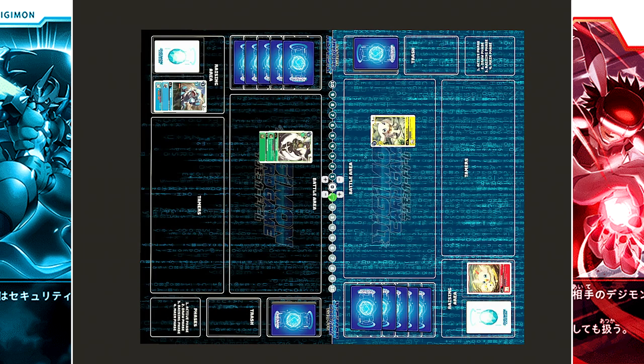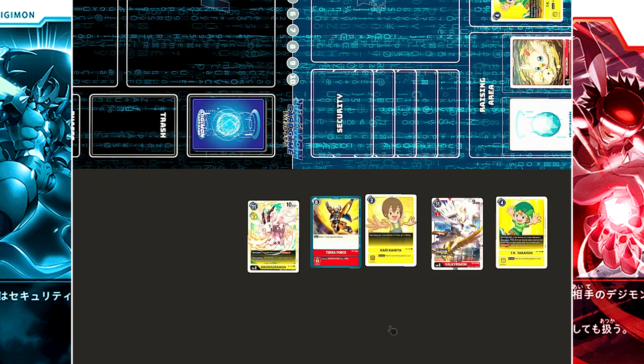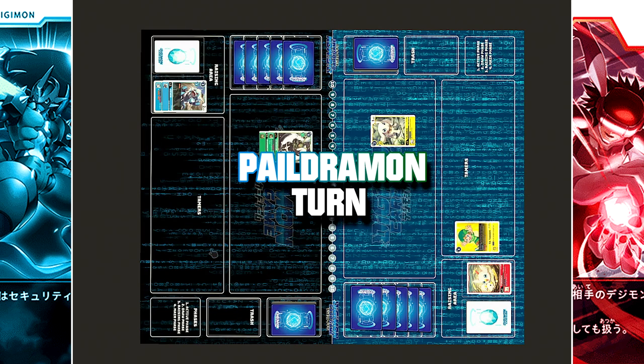Active and draw. In the raising phase, nothing can be done to Poromon. In the main phase, the tamer TK is played for four cost. TK's ability adds Magna Drummon to the hand. Turnover.